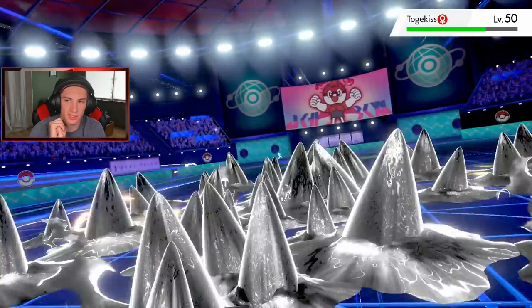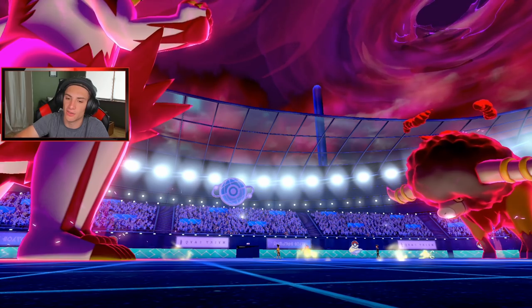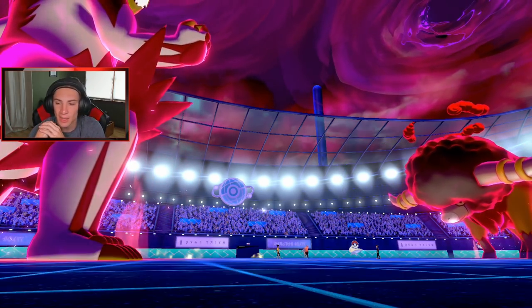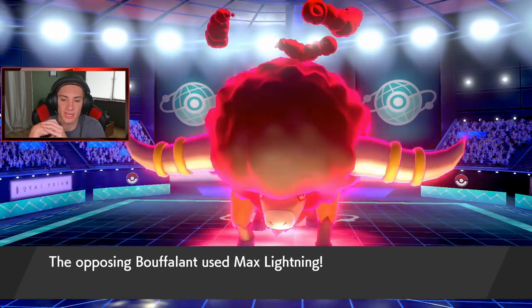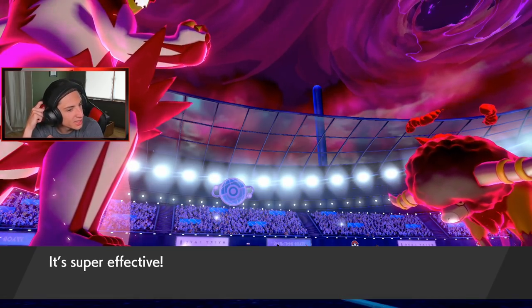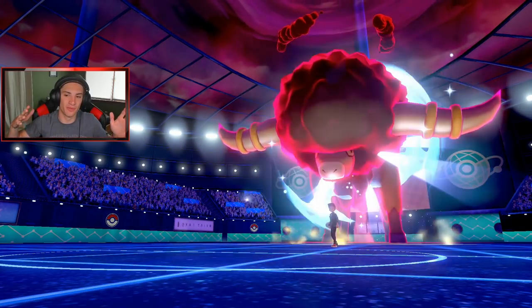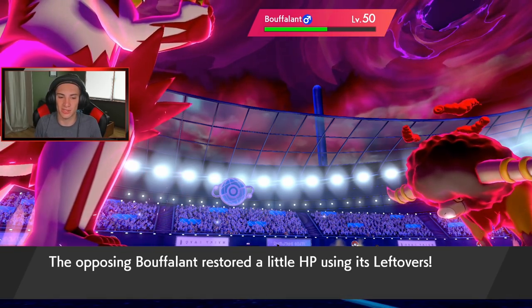Fairy is so big in the meta. We do some damage to Buffalant and Steel Spike should KO 100% — we get the defense boost. Expert Belt super effective, and Togekiss didn't even go for Final Gambit which is nice. We did make a good play and get that defense boost. Max Lightning goes into my Talonflame — Talonflame gone. I still think we have a huge chance of winning.